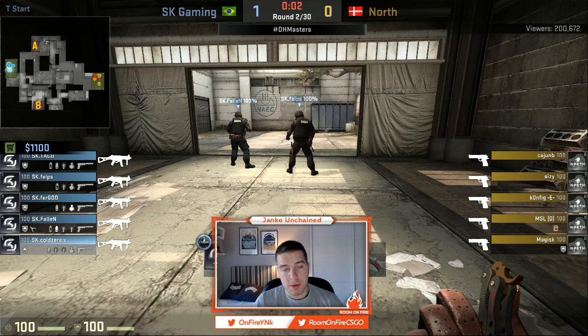Recently we've had a CSGO update that changed the revolver slightly and the Negev. We had a couple of different tweaks to maps as well, but one of the things that we didn't see is a change to the UMP, which a lot of people in the scene and players considered the gun to be overpowered. Its cost is only 1,200, it has high armor penetration, meaning it's pretty good in gun rounds, it gives a 600 kill reward, and it has pretty good accuracy while moving.